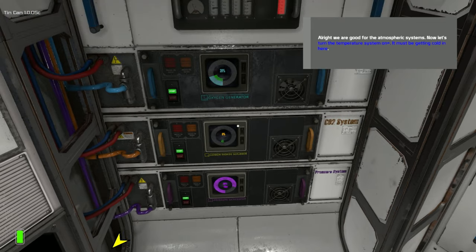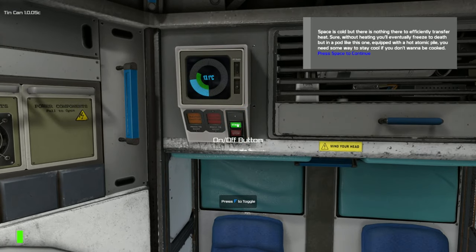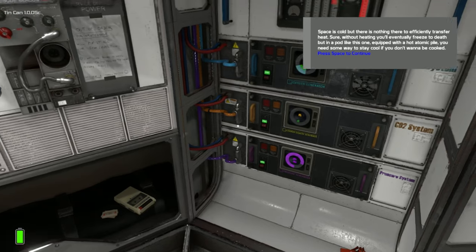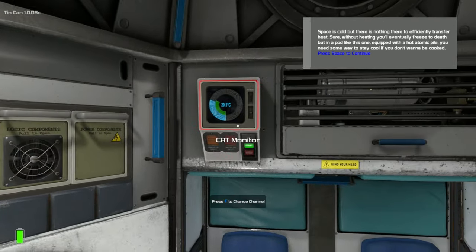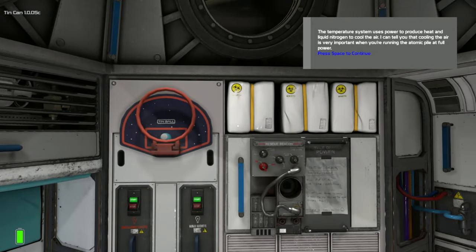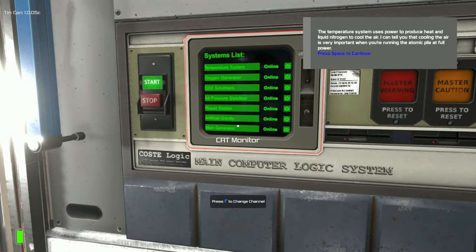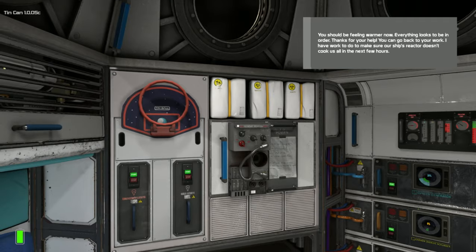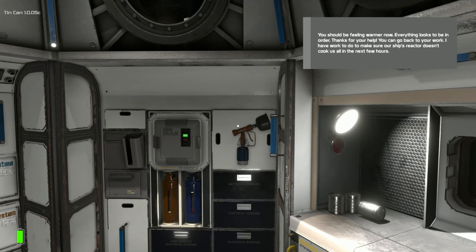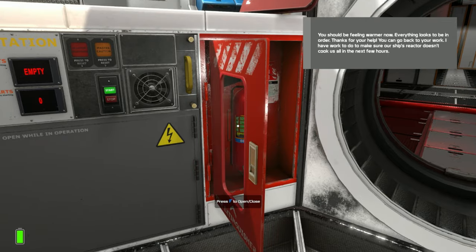We're good for the atmospheric systems — now let's turn the temperature system on. Space is cold, but without heating you'll eventually freeze to death. In a pod like this one, equipped with a hot atomic pile, you need some way to stay cool if you don't want to be cooked. The temperature system uses power to produce heat and liquid nitrogen to cool the air. Cooling the air is very important when running the atomic pile at full power. You should be feeling warmer now — everything looks to be in order.